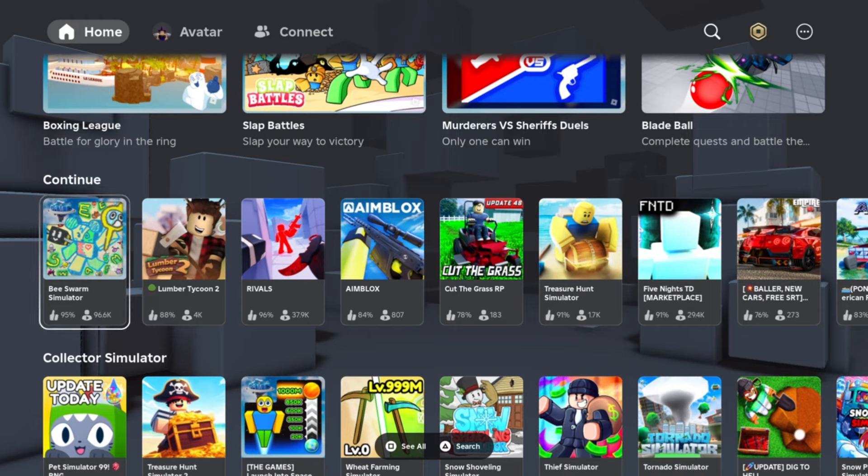The only thing you need for this glitch is two separate Roblox launchers logged into your main account, and then one with your alt account. For example, I'm using my PlayStation and two separate Roblox launchers on PC — like the web browser Roblox and the Microsoft Store Roblox. You can also use an Xbox or phone. You just need three different launchers for Roblox.